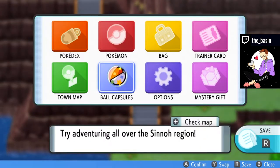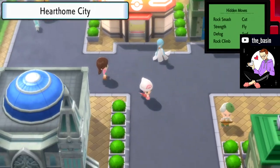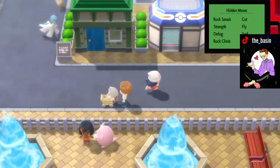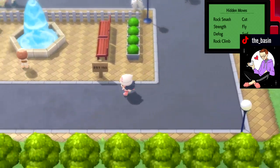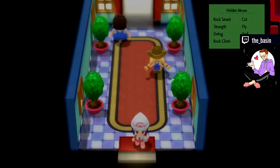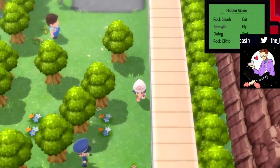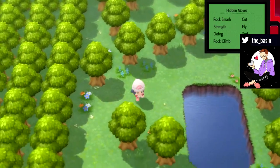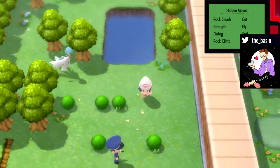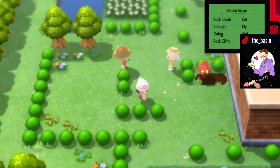That's one of the options. Now I'm going to show you the others. Fly all the way to Hearthome City and come down to the south. I want you to know that these police officers during the night time, if you have not faced them yet, will battle you. So I suggest you either face them during the night time or do this during the day time.